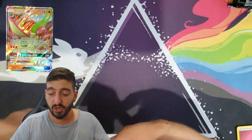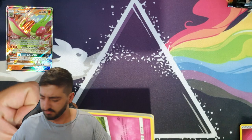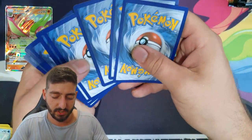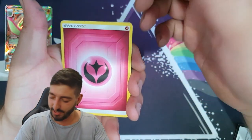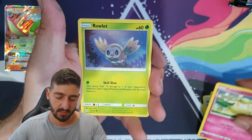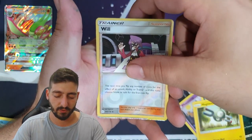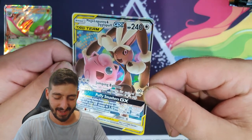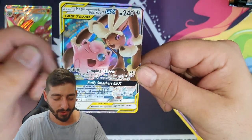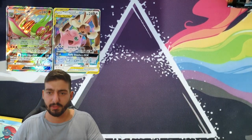This is a critically underrated set in my opinion — some of the cards are unreal. We got another Fairy Energy, Guzman, Rowlet, Alolan Grimer, Magnemite reverse holo, followed by a Mega Lopunny and Jigglypuff GX. That's awesome — first time pulling that card! I think I already have the Flygon. Only three packs in and I've created such a mess.